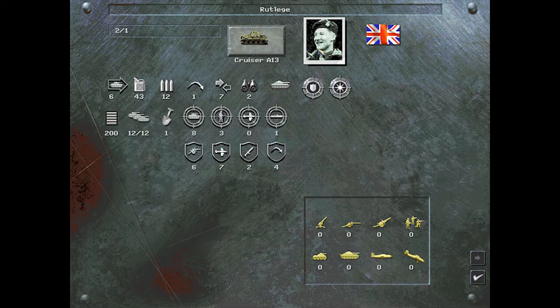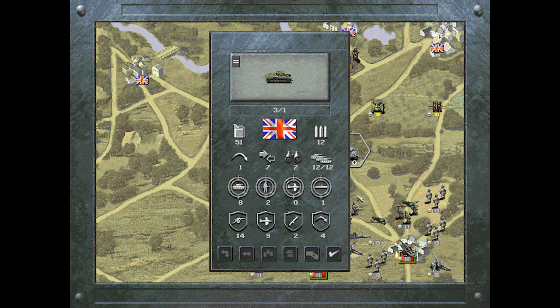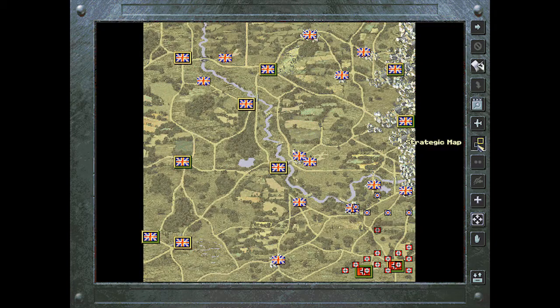The Matilda doesn't do a lot against infantry, but it's decent against armor. Let's check out the strategic map and the objectives we have to capture — this is going to be a huge undertaking with this amount of force. We do have 16 turns, with diminishing quality of victories after that. We've got Sandhurst and all these objectives to capture. I suppose there will be Americans helping the British here.